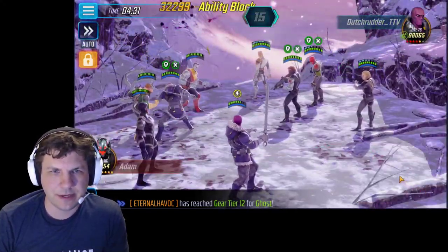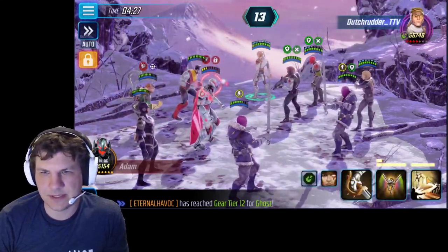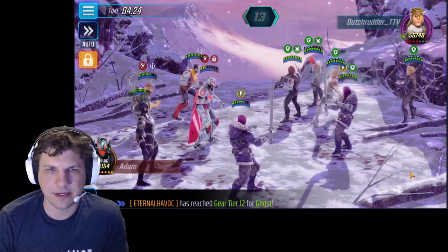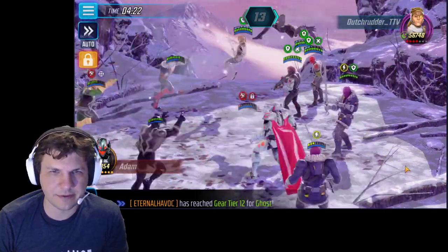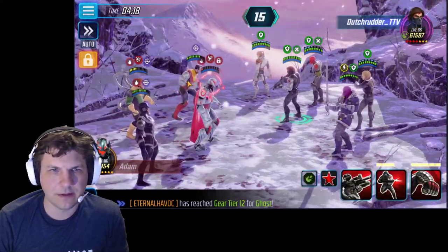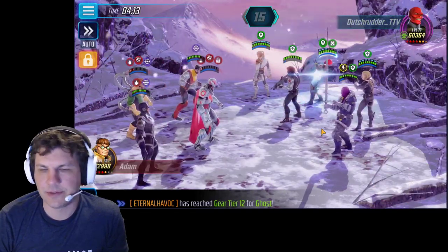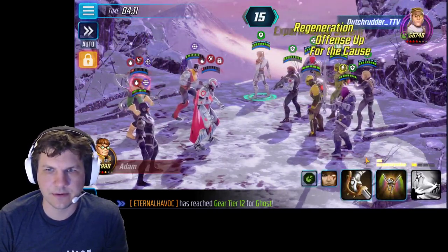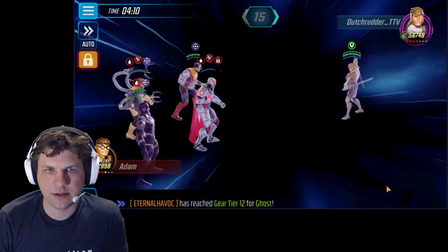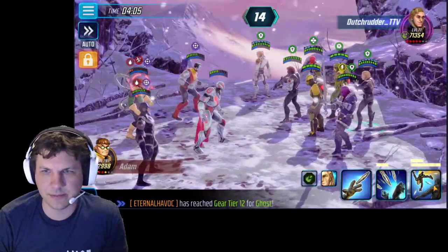We'll go ahead and ability block the Ultron here just to be safe, because if he ability blocks my Zemo now, I don't really care. Although I guess it doesn't really matter — I'm probably going to kill this Ultron with these AoEs. And then we will go for DocHawk. Let's see if we can get him before he gets another turn. I guess we'll kill Ultron — unfortunately that removes his ability block.